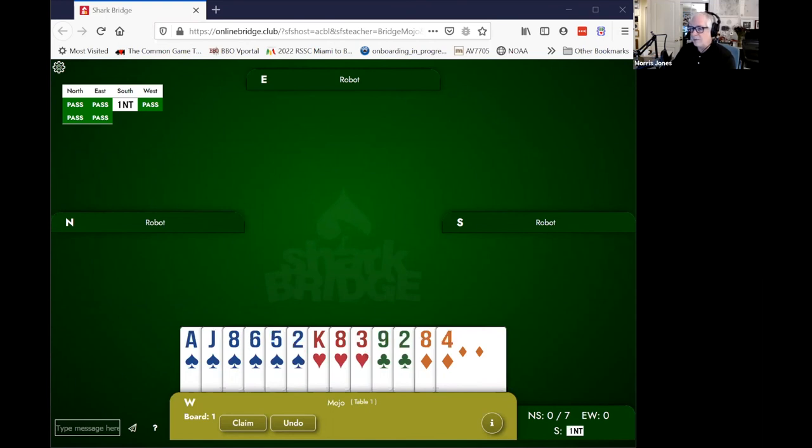Again, same auction: pass, pass, one no-trump, pass, pass, pass. Choose a card to lead. We're unanimous on that one — the six of spades. Good.